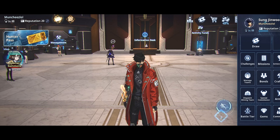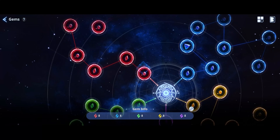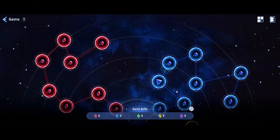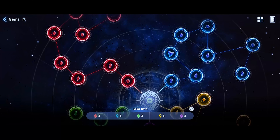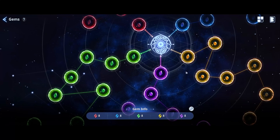The gem system unlocks, I believe after chapter 15-ish — around level 52 or 53, it's around there somewhere, it's not a flat number. Anyway, after chapter 15 you will have access to this gem system.